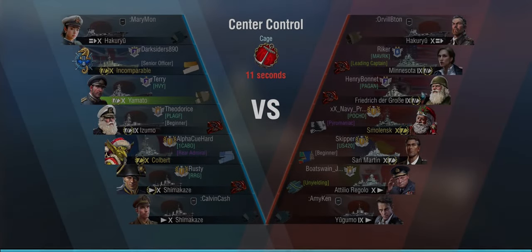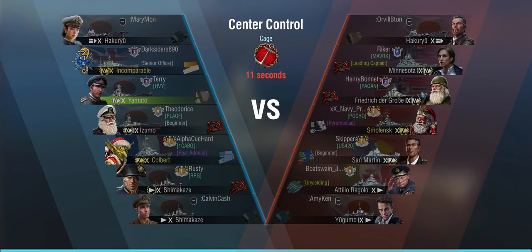Hello everyone and welcome back to World of Warships Blitz with Terry. Today we are looking at a game I played in my Yamato that shows the difference between a team that can coordinate and a team that doesn't. We are in a 5v5 center control on Cage and if you look at the initial team list, we are somewhat at a disadvantage.